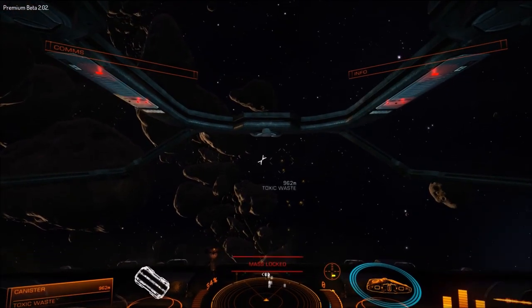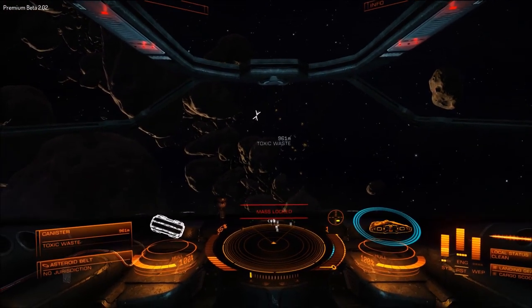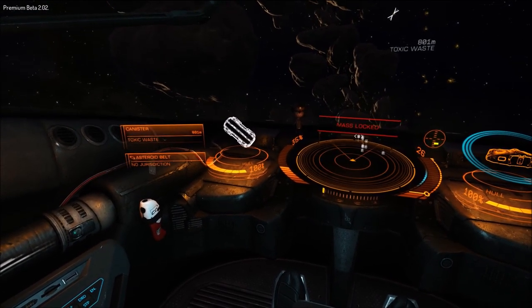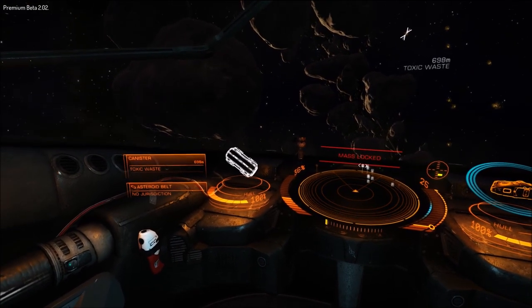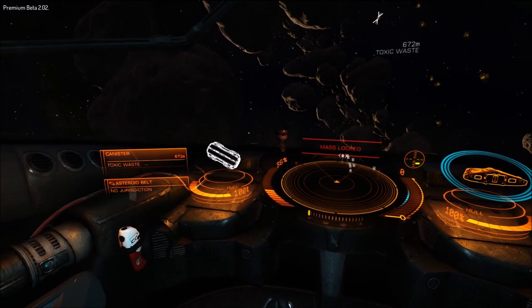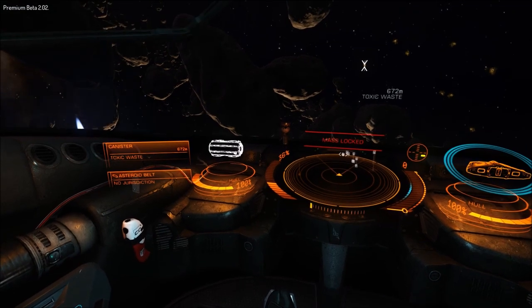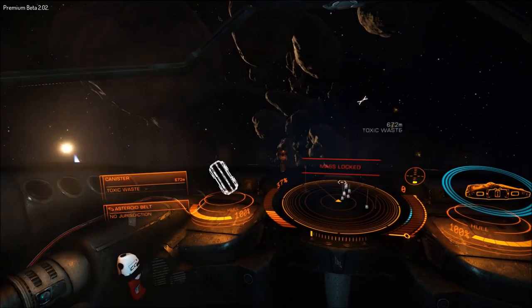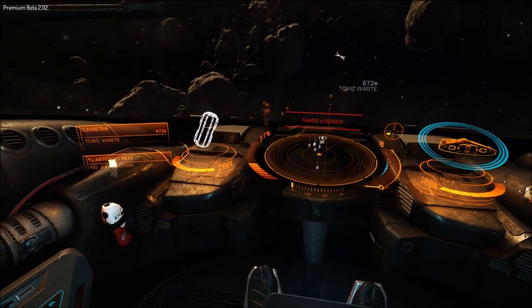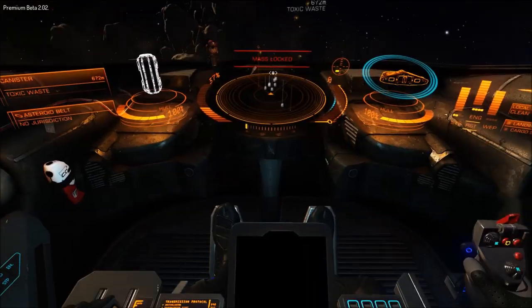Now that I've gone over the basic UI — almost forgot — your target display is on the left. You can see what I have targeted: the name of it, the canister containing toxic waste, the distance to it — about 670 and closing as I move towards it. You'll see a 3D model rendering outline of your target and its orientation compared to you, so as I move you'll see the orientation rotate. Then the health of the targeted item, which the canister is currently at 100%.